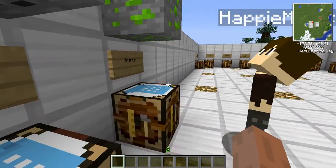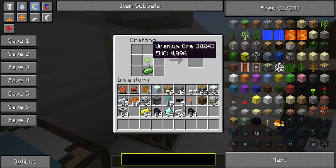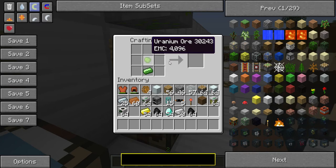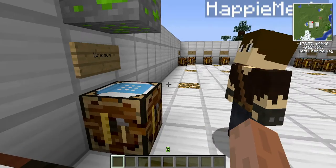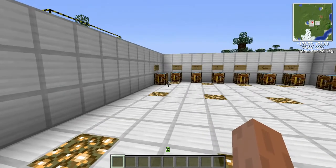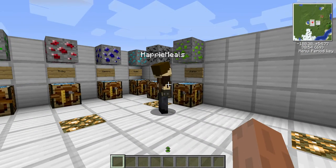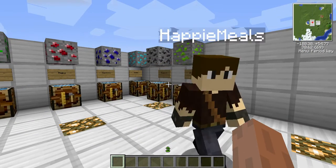And last is uranium, which is probably about the rarity of a diamond, but it comes in a lot less quantity. You might only find one instead of a whole vein — I don't think I've ever seen more than a vein of one or two. Pretty much you can use that to make nuclear reactors and pretty advanced stuff like that.